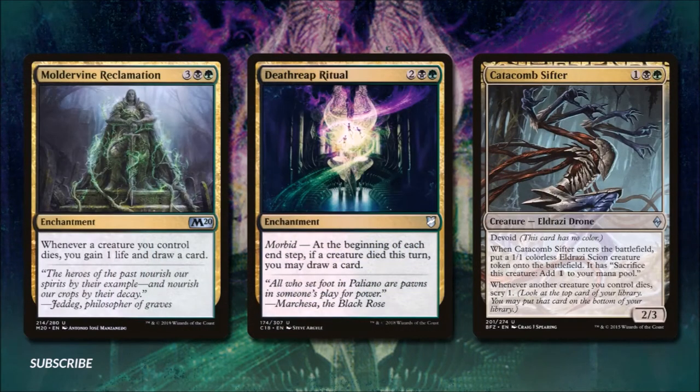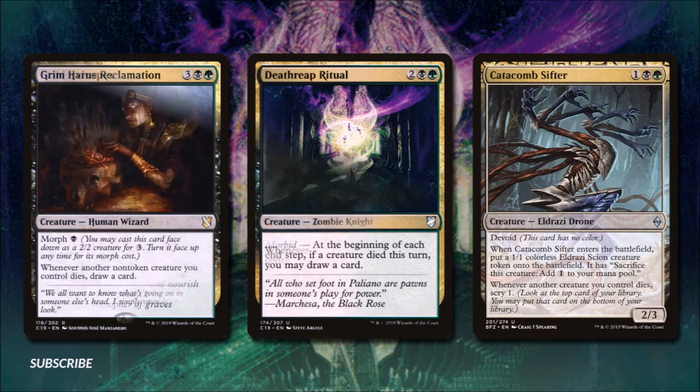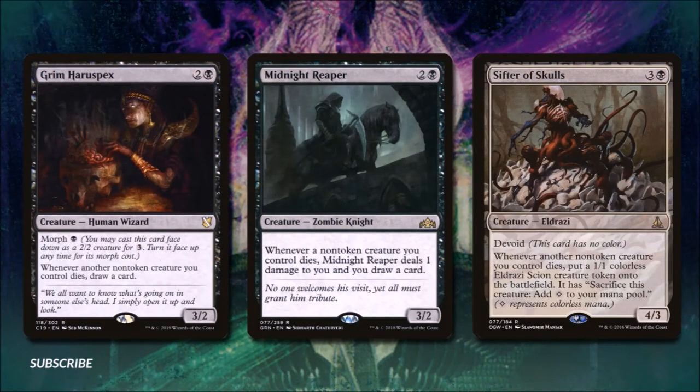Moldervine Reclamation is an enchantment for three, a black, and a green: whenever a creature we control dies we gain one life and draw a card. Death's Oasis does this a little better — for two, a black, and a green, at the beginning of each end step, if a creature died this turn, you may draw a card. Catacomb Sifter for one, a black, and a green has devoid and is a 2/3 — when it enters we make a 1/1 Eldrazi Scion, and whenever another creature we control dies we scry one. Grim Haruspex for two and a black is a 2/3 morph creature, and whenever another non-token creature we control dies we draw a card.